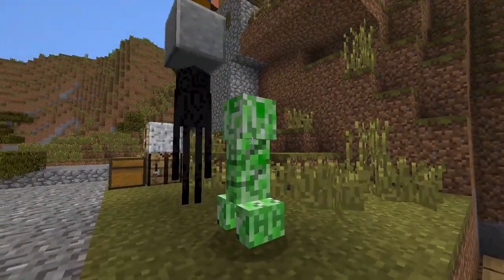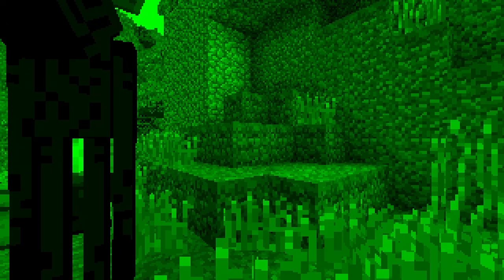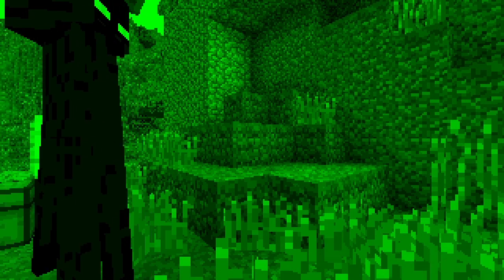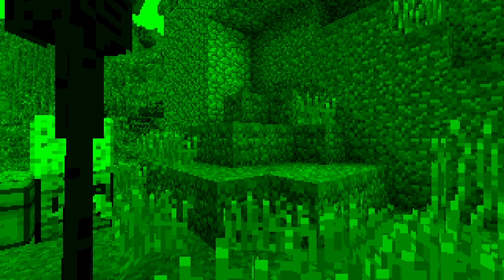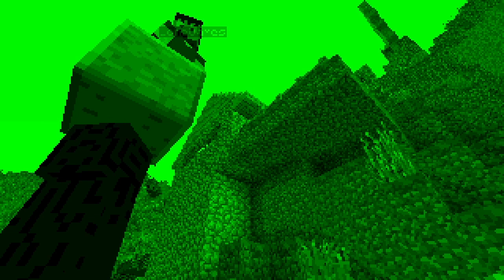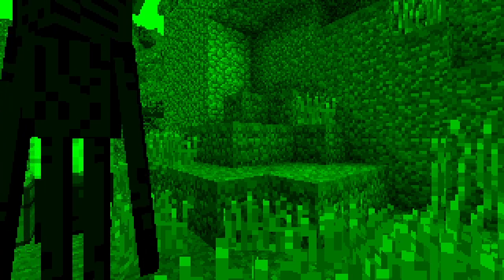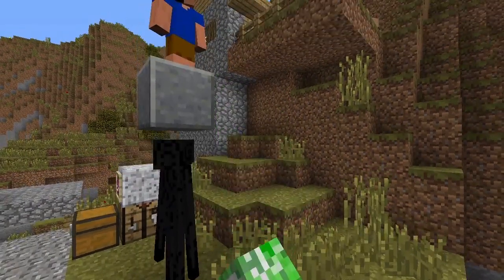Another thing that is really cool that you can do with spectator mode is what happens if you go ahead and left-click onto a mob, entity, or anything — you can actually take their point of view. Now I am actually looking at the point of view of that creeper, which is crazy. I've learned to get out of this by hitting shift, and that will bring you out of it.